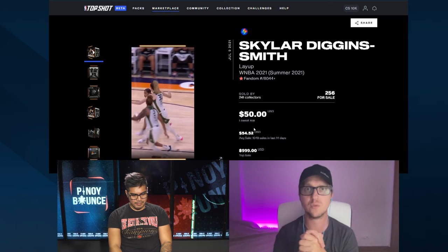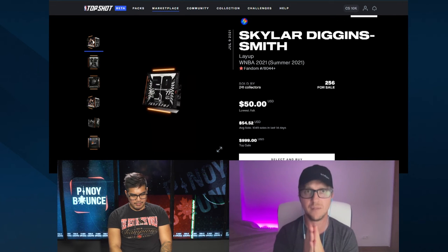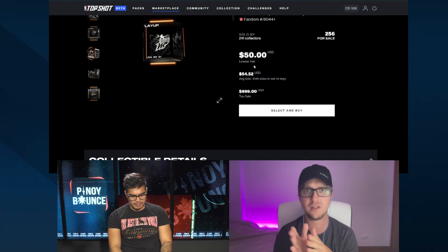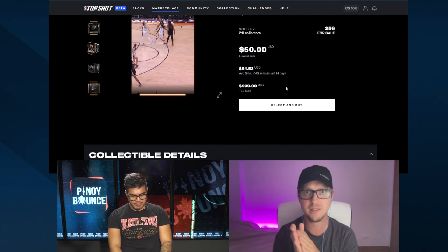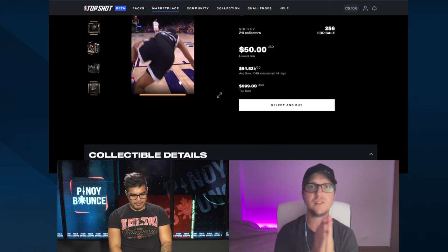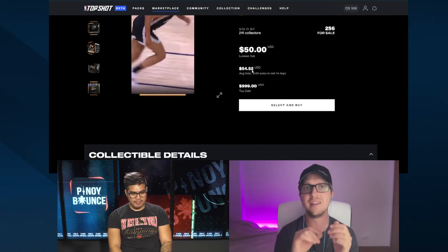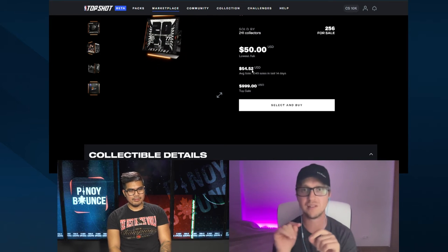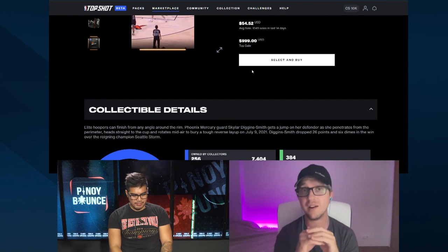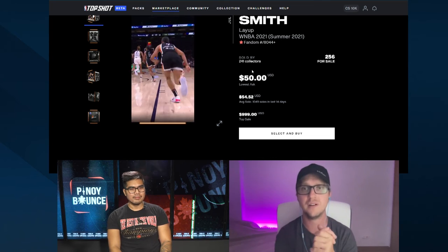For new users, there are also price metrics on each moment's page. If you scroll down, it shows the current price — say $50 — and also the average price over the last few days. This gives you a quick glance at whether a moment is rising in price with more demand or dropping in price with people trying to sell. If a moment is not in a challenge, that trend is even more telling, since challenge moments will always follow a very predictable price spike-and-drop pattern.